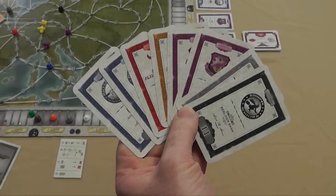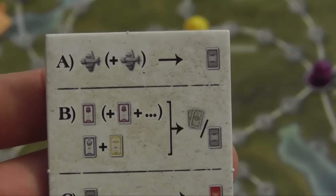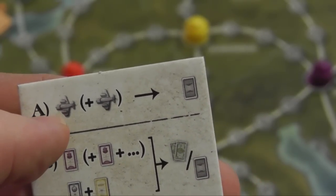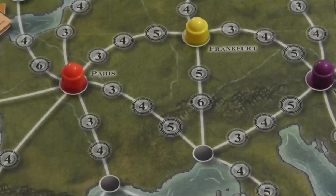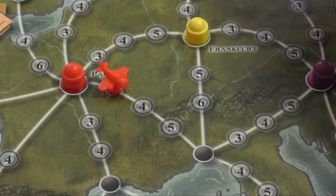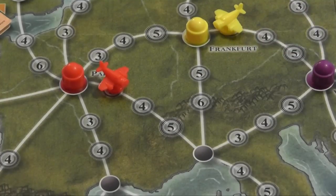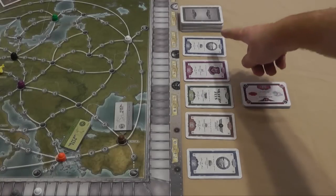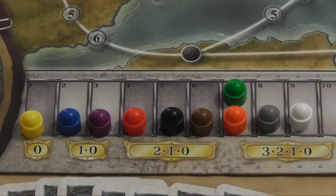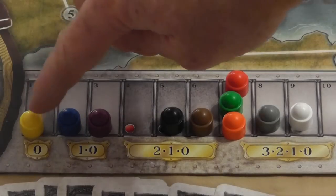Players start with a number of shares in their hand and the idea is for them to play them to the table so that they'll be used during the scoring rounds. On your turn there are four things that you can do. The first is to buy route licenses — you can buy either one or two and then receive a share card. For example, if I placed a red plane here and a yellow plane here, I would pay three and three, so six million dollars, and then I'm allowed to pick one of the face-up five share cards or take the top face-down one. Because I purchased route licenses for red and yellow, I'm allowed to move their values up by the same amount that I paid — so I'll move red up one, two, three and yellow one, two, three.